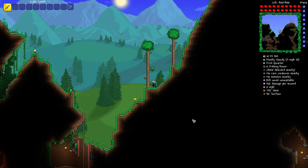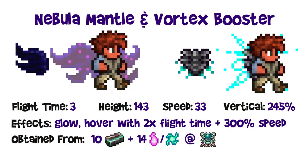We're actually getting to the end game wings now — available when you get to the celestial pillars and lunar events. There are four sets grouped into two groupings. The first is the nebula mantle and the vortex booster: 3.0 flight time, 143 block height, 33 miles per hour horizontal speed, and 245% vertical multiplier. Both glow in the dark and both can hover, during which flight time is supposed to be doubled and speed boosted 300%. The feature of these two is hovering — you get faster horizontal speed and longer flight time when you hover. They're crafted from 10 luminite bars and 14 of the respective pillar fragments at an ancient manipulator.